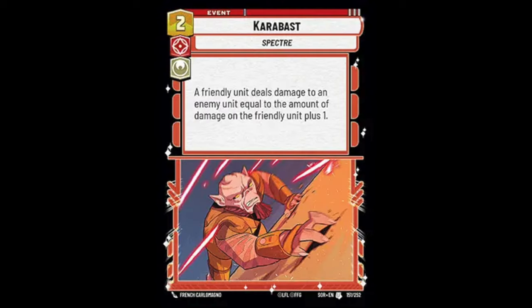Now let's look at the two events. One is a red event called Karabast, a 2-cost that deals damage to an enemy based on the damage of a friendly unit plus one. For example, if Zeb hits a 3-5 and kills it with four damage on him, you play Karabast and he does another four damage. It can be really good removal, but it's extremely situational — if you don't have a damaged unit it's a dead card, and you have to consider whether Open Fire for four guaranteed damage at one more cost isn't just better.